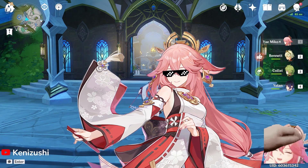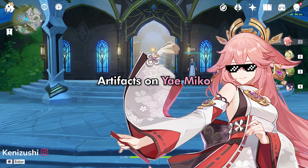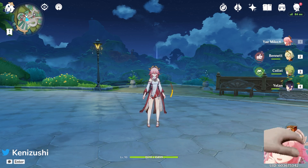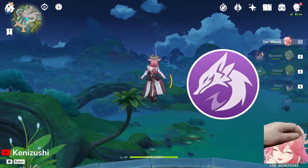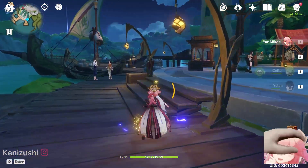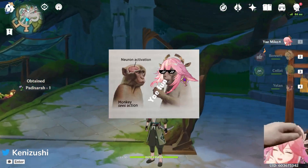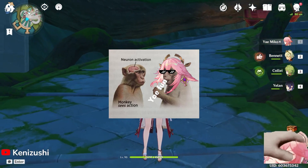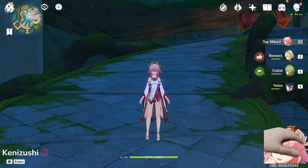I feel like as long as you know somewhat what you're doing, artifacts on Yaimiko are pretty simple. You should play Yaimiko the way you want to play her — do you want to play her with her E, her burst, or even her charged attack? It all depends on that. Go with what you like, for sure. This game is definitely for fun, and depending on what you want on her, you can go whatever you want.